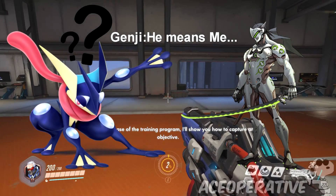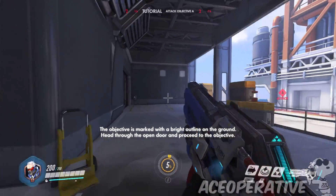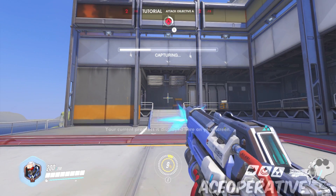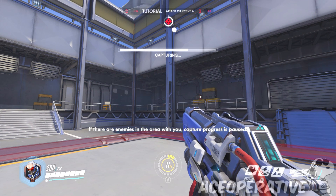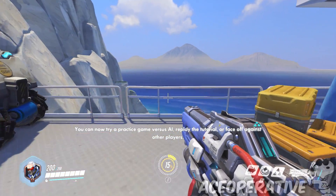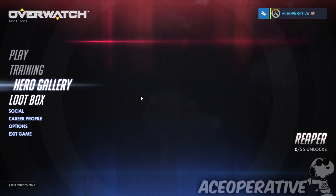Cool! I'll show you how to capture an objective - your current objective is indicated with the directional marker. Head through the open door; look for the bright outline on the ground. To capture it, move inside the area - while you are within the area you make progress towards capturing the objective. If there are enemies in the area with you, capture progress is paused. Bro, I can catch a Pokemon faster than this thing can capture an area! You have successfully captured it. You can now try a practice game versus AI, replay the tutorial, or face off against other players. Oh shoot, got my first completed goal!